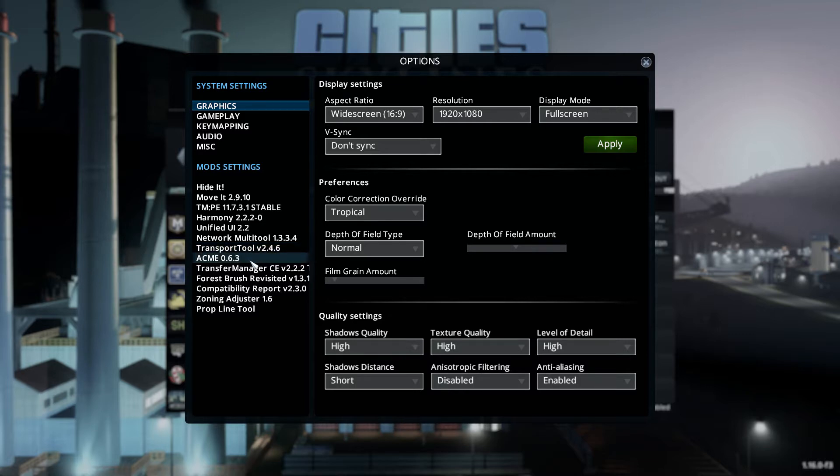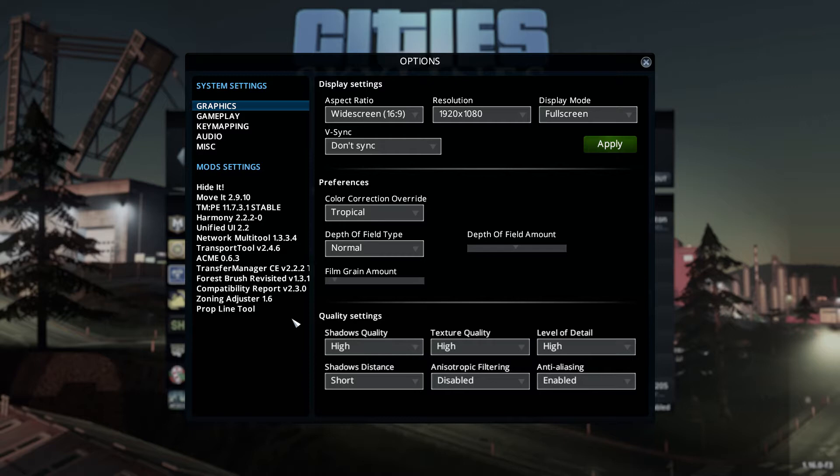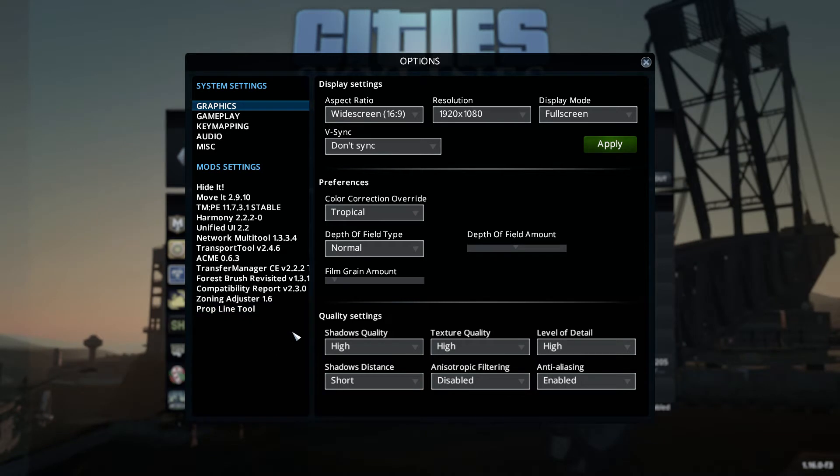The transport tool, this is my camera mod — I like it because you can get up close. And then the transfer manager I love, although it can be a little annoying after a while. You want to move on and all of a sudden it pops up and says you got a problem with this line. Forest Brush Revisited just allows you to put down a thousand trees at once. I got the zoning adjuster back — it is updated and not conflicting with anything. And then the prop line tool, I haven't really used it yet.